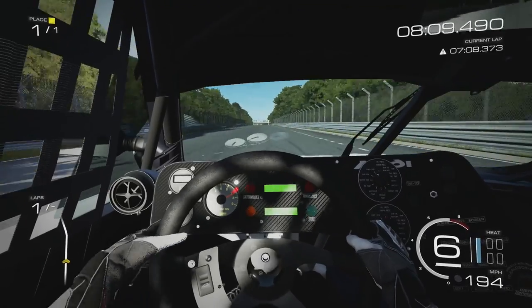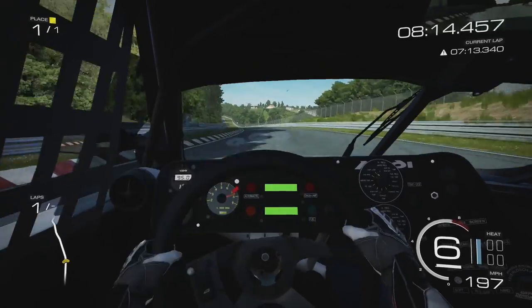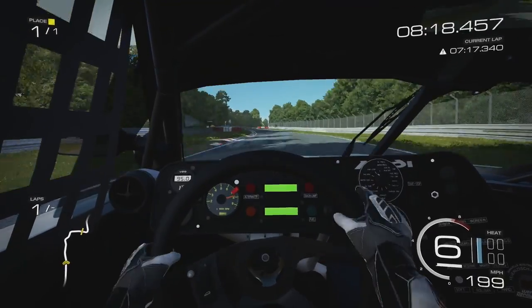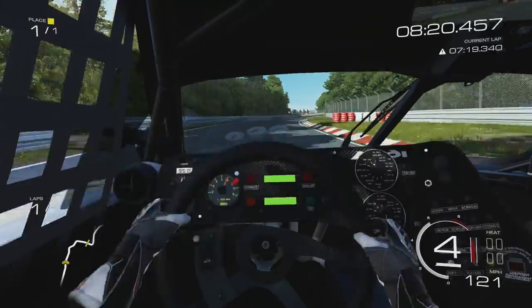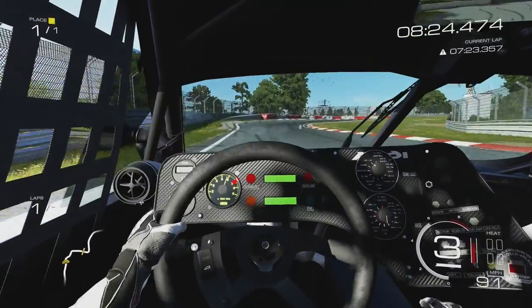It will go downhill in a minute as well, so we may crack 200 miles an hour in this car. It is shaking and wobbling a little bit - 199... come on, I want 200 miles an hour. There we go! And then we've got a brake somewhere in here - brakes are good, those brakes are phenomenal.